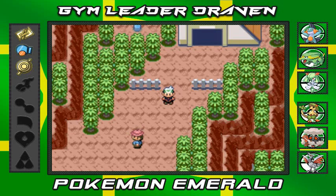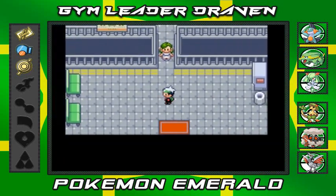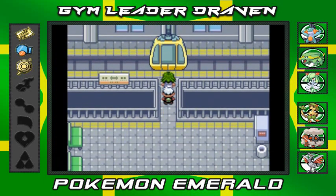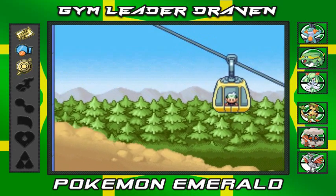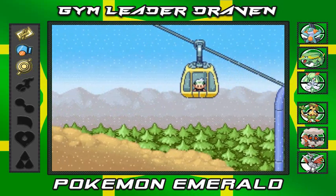You guys know exactly what we need to do — be heroes, like the Power Rangers. Wrong song, wrong thing, but here we are going into Mt. Chimney. You can go right here — this is the cable car, and you'll be able to get up to Mt. Chimney. Remember, you have to go to Meteor Falls first to actually get this to work.